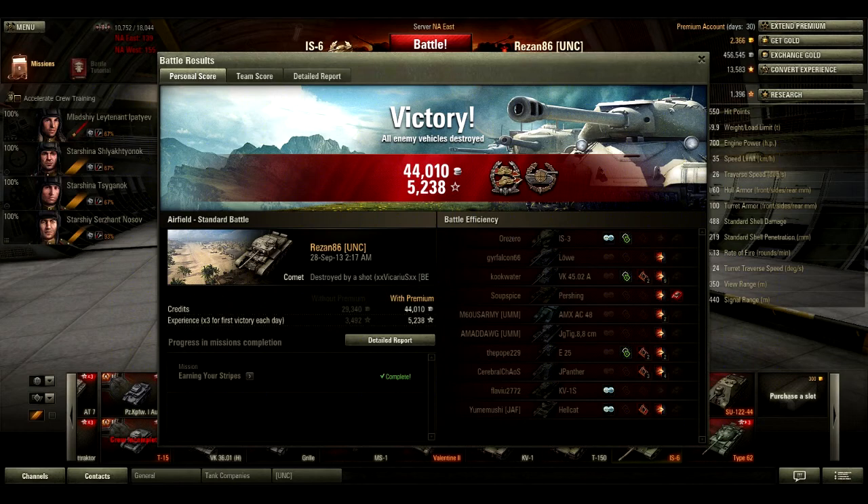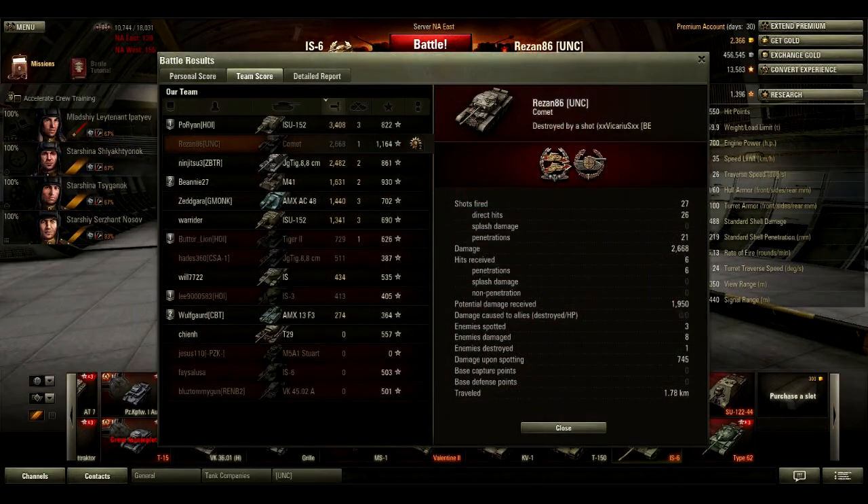For the score screen: we managed to get a Confederate medal and a Sniper medal, as well as 44,000 credits and 5,200 XP on the x3. We fired 27 shots, 26 hit — showing great accuracy — but only 21 penetrated, which shows the borderline mediocre penetration. Still, 21 out of 26 is pretty good. We did just under 2,700 damage. We took 6 hits and all 6 penetrated — obviously, the Comet is not known for its armor — for a potential damage received of 2,000. We destroyed one enemy but managed to damage 8 of them.